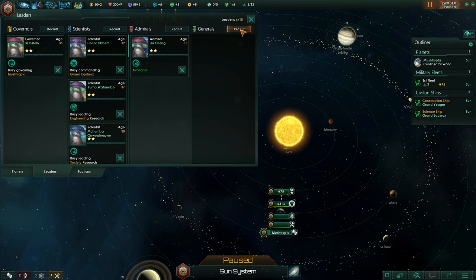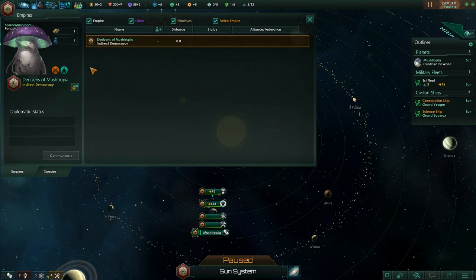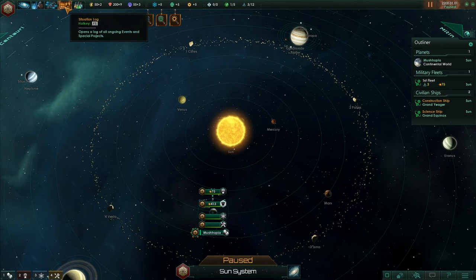I don't know if we need any generals just yet — let's hope the game tells us when we do. Next screen is Contacts — basically these are species that we've made contact with, so it's just listing our species right now. You've also got Ship Designer where you can make your own different type of ship — I'm not quite sure how to use that yet. Situation Log is pretty cool.